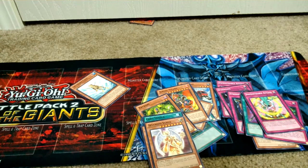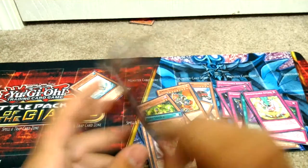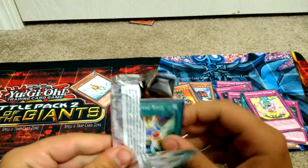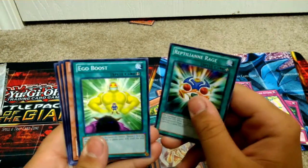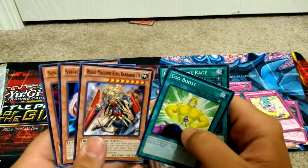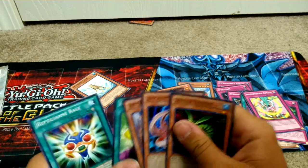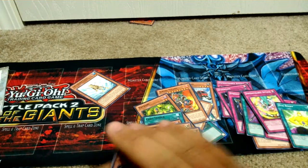I think this is my last pack — Slifer. Let's have our Card Cardi. Reptilian Rage, Ego Boost, and Beast Machine King Barbaros... yeah whatever. Centerfold Serpent — another banned card. Well, that wasn't the best. Got lots of banned cards.